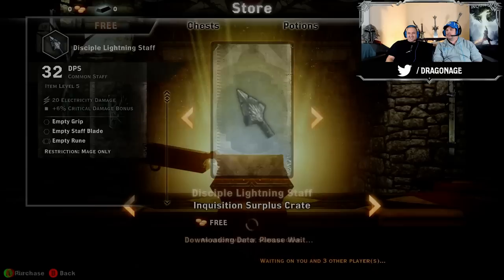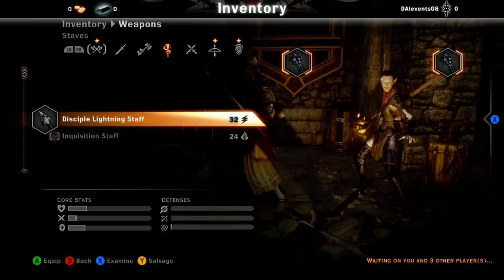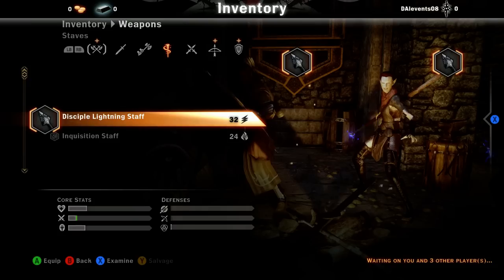I'm gonna go ahead and equip that right away. We go to Inventory, and I got Weapons here. I can cycle through and see different staffs. As you can see at the top of the screen, we have different filters. I started with an Inquisition Staff, but I just earned this Disciple Lightning Staff. So I'm gonna equip that here — a bit more damage, from 24 up to 32, and now it's gonna cast a Lightning Ability.